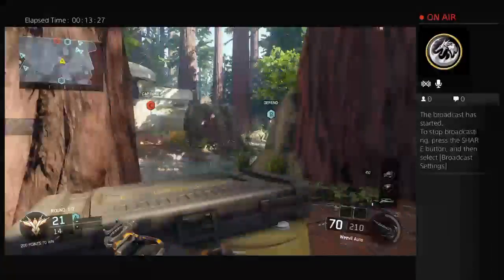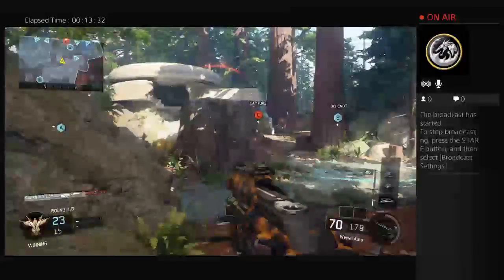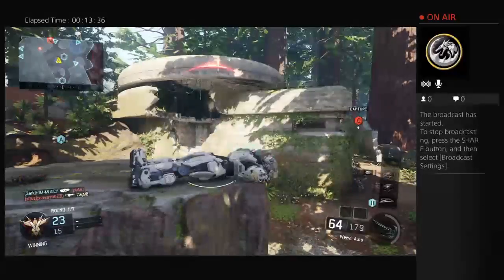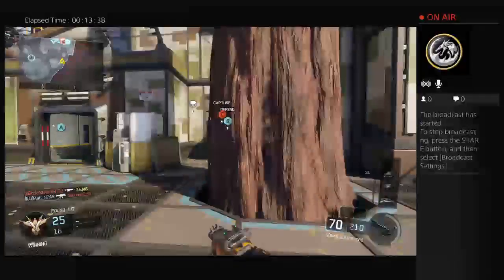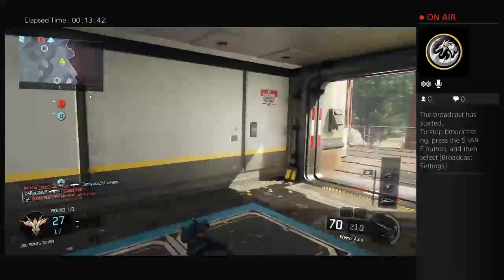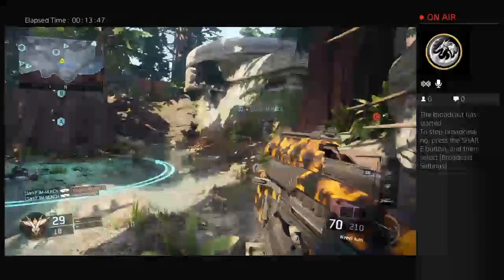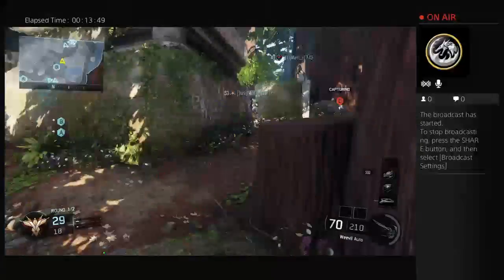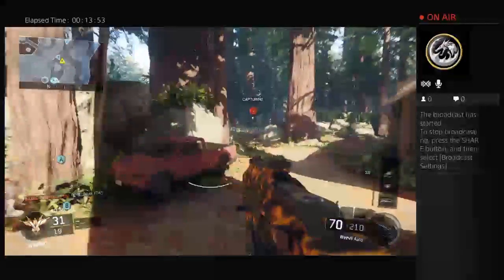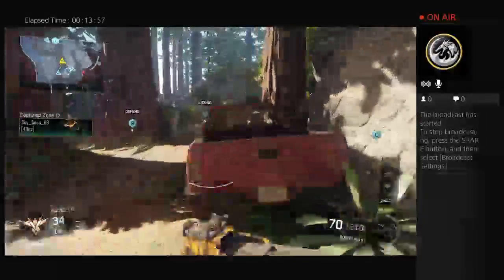He was like 'you're really tryharding with that' and I was like I'm not tryharding. Why am I going in front of them - I'm gonna just go from behind them. But yeah you guys, you would want to use a Weevil. It's good in any game mode actually, if you know how to use it.